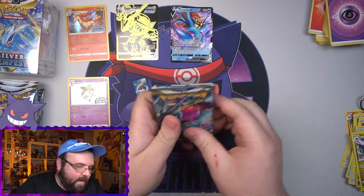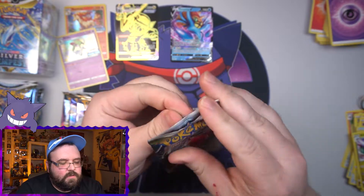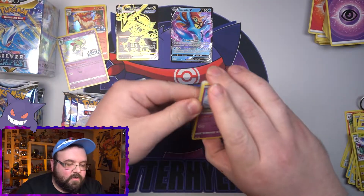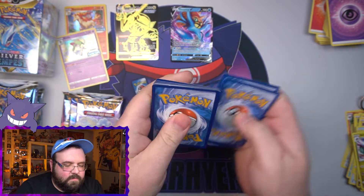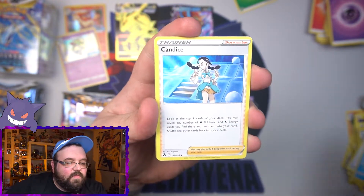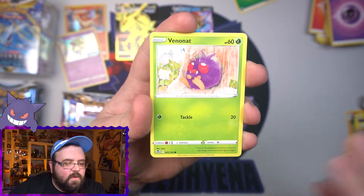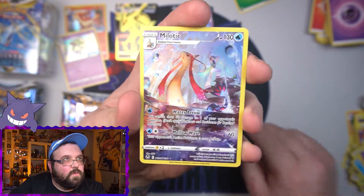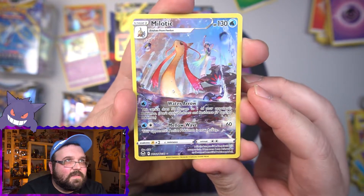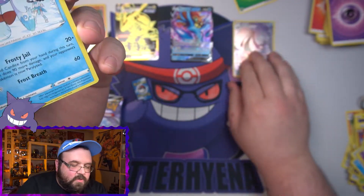Alright, let's get into our next four packs — Regidrago up first. What I would really like to pull from this set is an alt art, just because it'd be cool to pull one in a pre-release — never done it. First pack for the second kit: Unidentified Fossil, a Gallade, Candice — full art hopefully is in this set — Ponyta, Venomoth, Ralts, and a character gallery hit first pack as well! Melodic — that is a nice looking card, and another Froslass on the end.